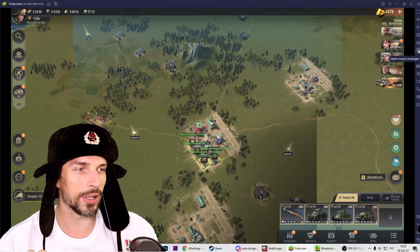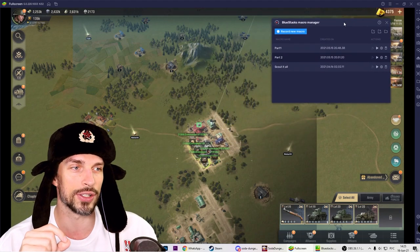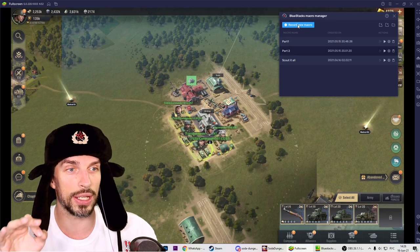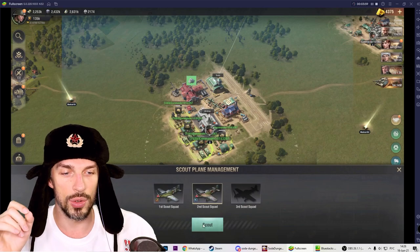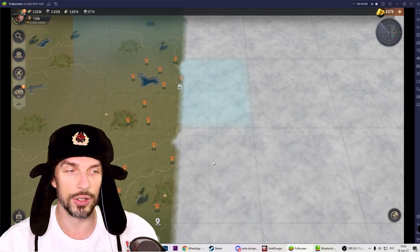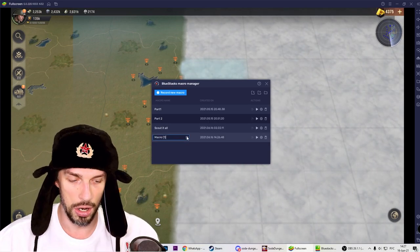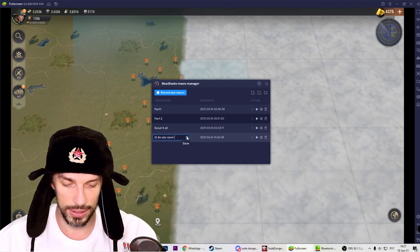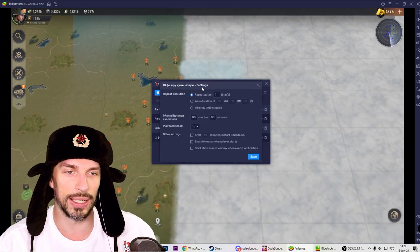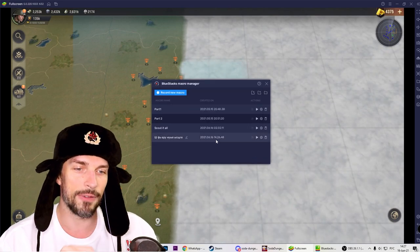In BlueStacks 5 you have the 'Open Macro Manager' option. I already have a 'scout all' macro — we will create one together so you know exactly how it works. Press 'Record New Macro,' then click on your scouting plane, click 'Scout,' wait a few seconds for the camera to settle, press 'Search,' and you're set. Stop the recording, rename it 'scout all' or whatever you like. In the settings, on the little cog, set 'Repeat Execution: Infinitely Until Stopped' and save.